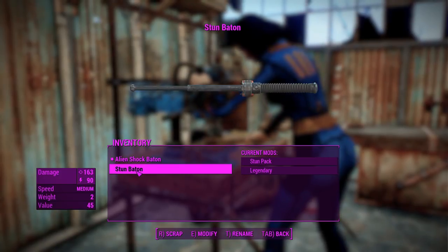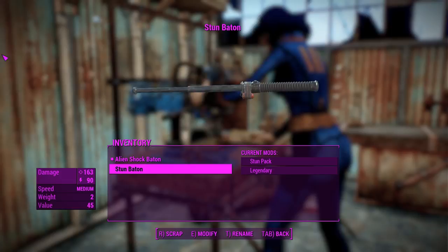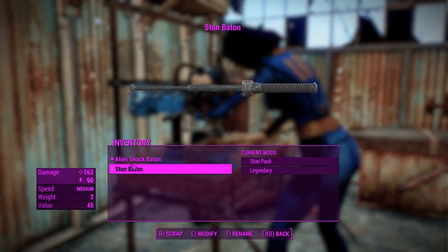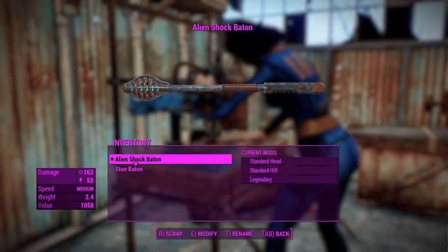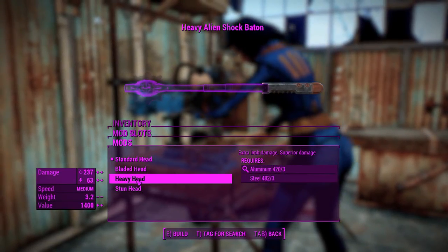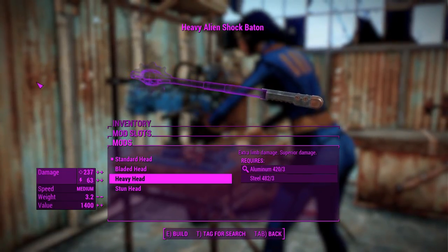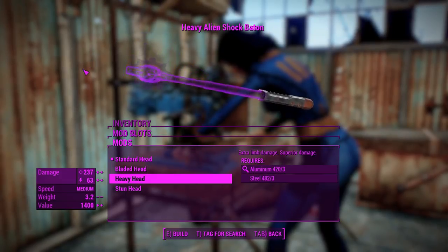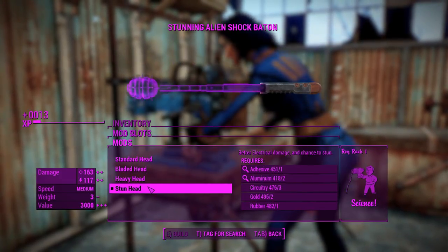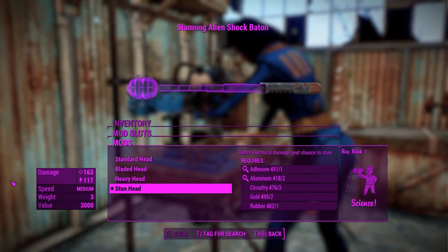As compared to a stun baton, which is just in the vanilla game, this thing is doing 163 and 90 ballistic and energy respectively. You can see that you get a little bit less of the energy damage out of this, but we haven't actually upgraded that yet. Going to a heavy head will give us a mace-looking thing, which actually looks kind of cool. That'll give us 237 and 63 ballistic and energy damage respectively, which is okay.